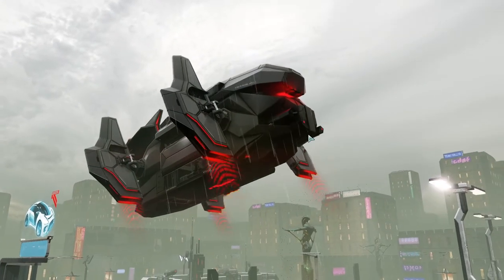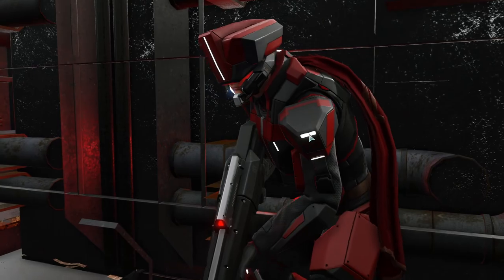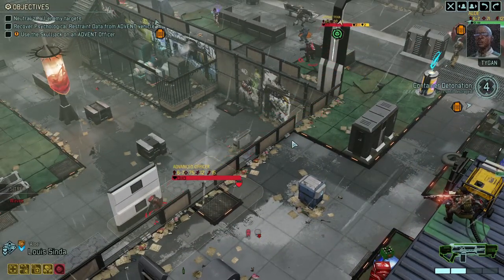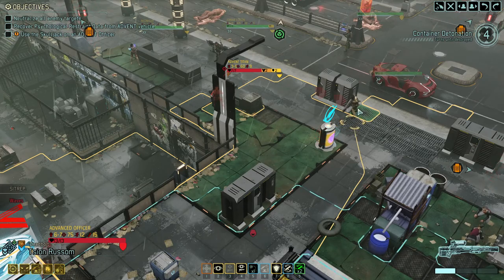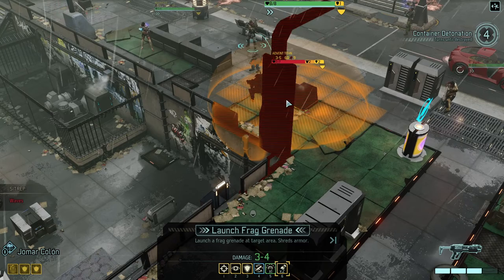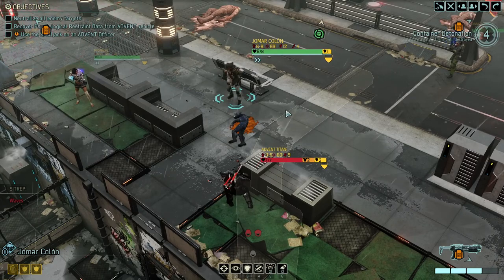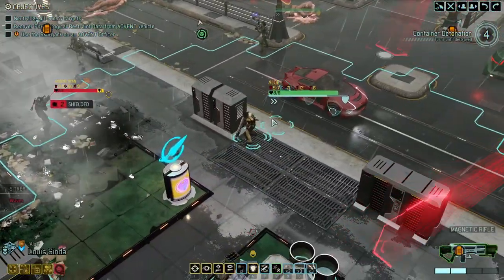We have some reinforcements coming in - they won't be able to do anything on this turn. There's an advent captain nearby, we should attempt to disable it with the skull jack. I agree. I think a grenade here might be nice. We shredded some armor.